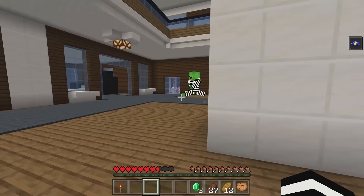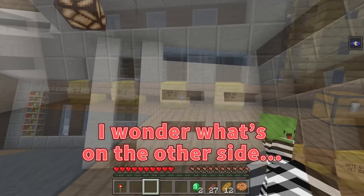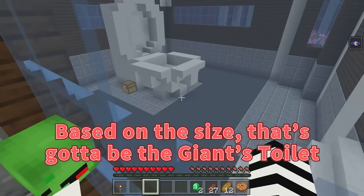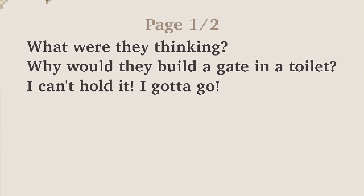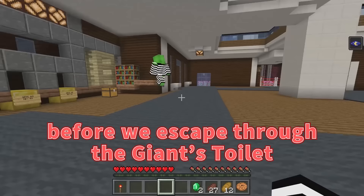The gate's right there — there's a chest here too, still unopened! I wonder what's on the other side. Oh wow — the giant's toilet! Based on the size, that's gotta be the giant's toilet! I bet there's something special hidden in there! Let's open this chest — another book: What were they thinking? Why would they build a gate in a toilet? I can't hold it! There's no doubt that gate four is the last one before we escape through the giant's toilet!